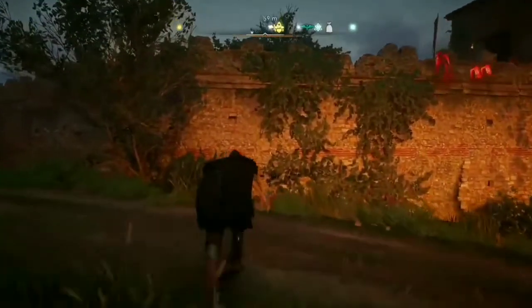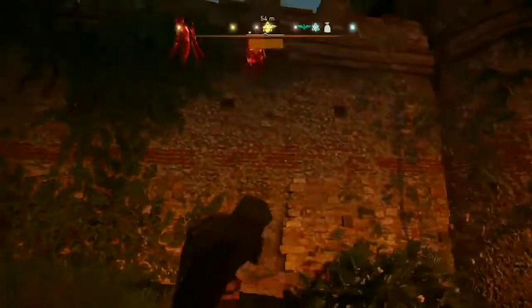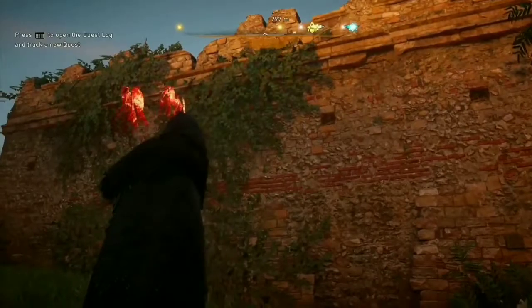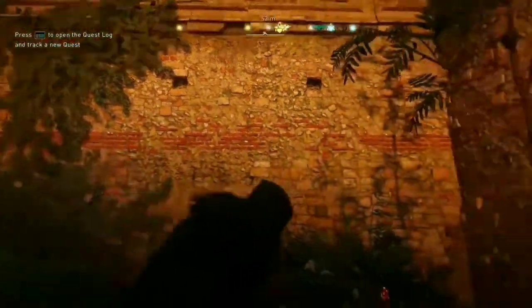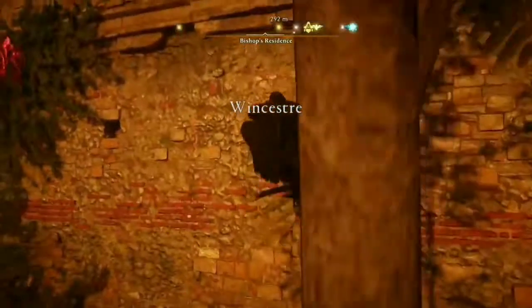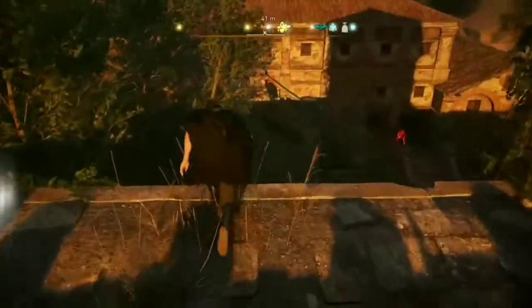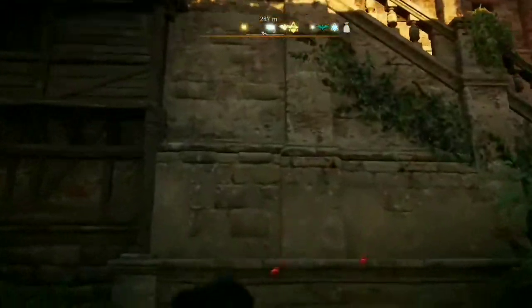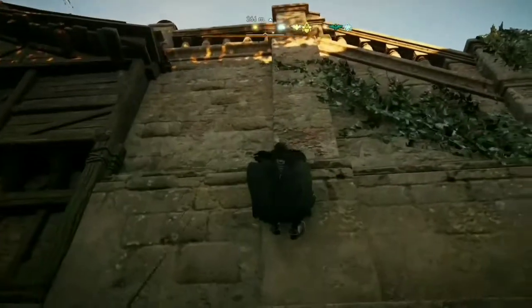Stealth is required since you're entering a guarded facility at such a low level. The best thing about being able to get the gear early is that you can get it without confronting any enemies if you're stealthy. This is the best route since there's only one guard at the door. Climb up the building and head down the stairs on the side to avoid the guard.